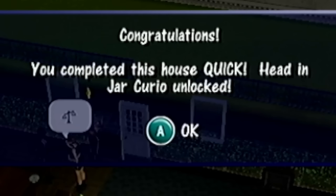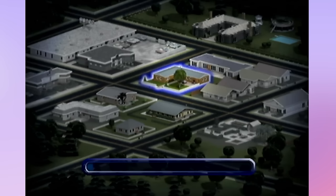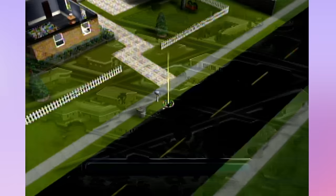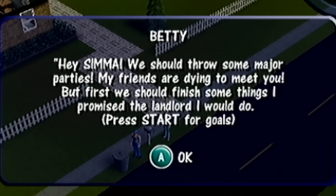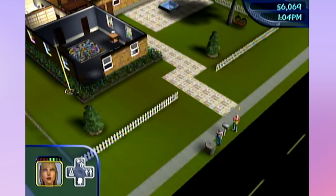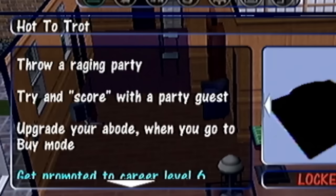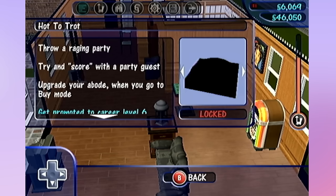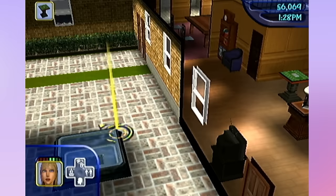'You completed this house quick.' Head in Jar Curio - unlock head in jar. There is literally a head in there. I think there are like multiple houses left. We are here in the Hot to Trot house. This girl wants to party again - 'my friends are dying to meet you, but first we should finish some things I promised the landlord I would do.' Oh, it's so cool - we still have the hot tub, we've got a jukebox, we've got the strip table. The goals: throw a raging party, try and score with a party guest - The Sims 1 is a whole other game.